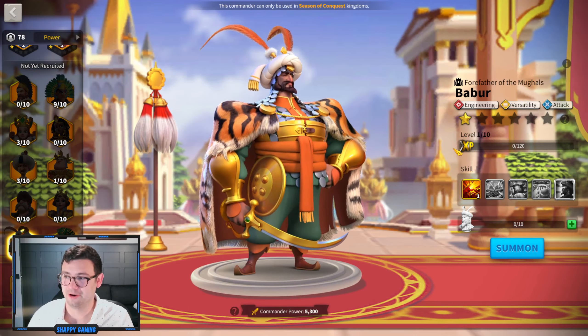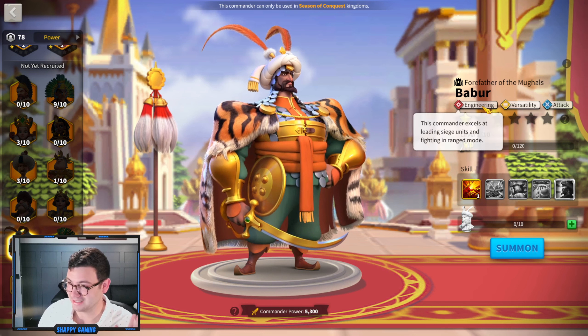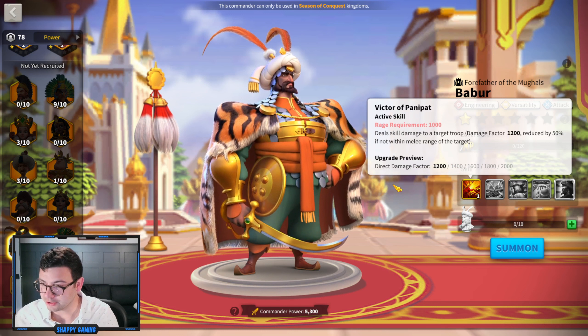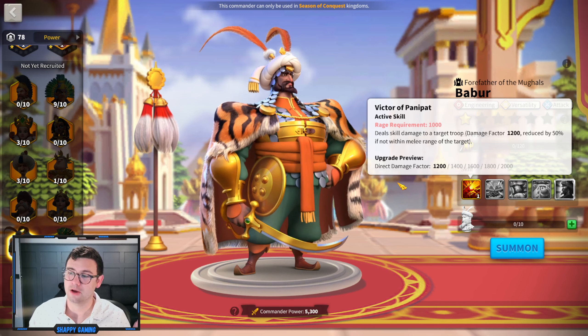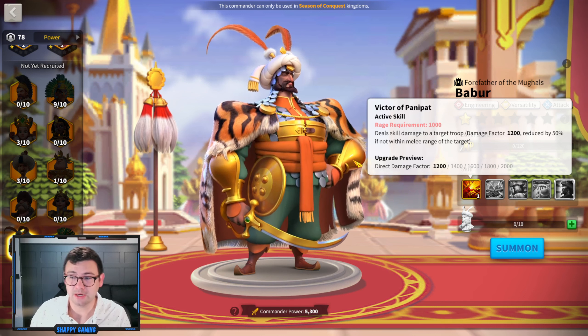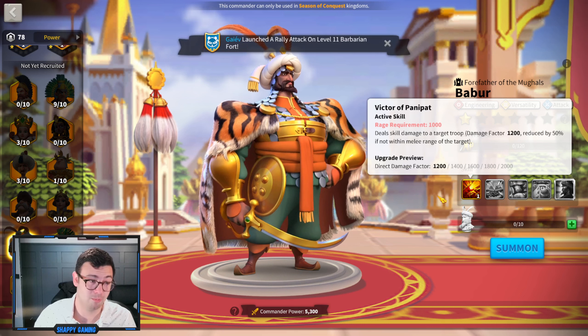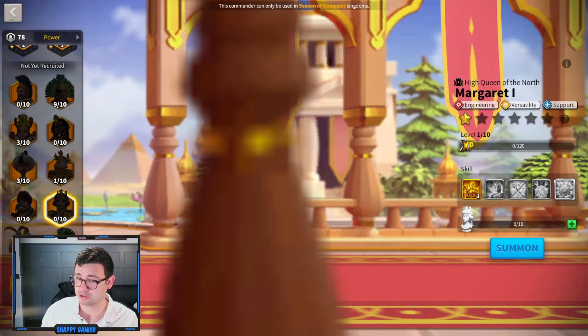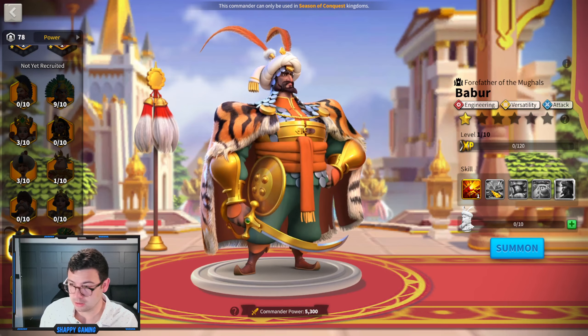On to our next commander, Babur — another engineering commander, which is fairly crazy to see happening in game. He deals skill damage to a target troop with a damage factor of 1200, reduced by 50% if not within melee range of the target. With these troops you don't want to be in melee range, so you're dealing about up to 1,000 damage factor, which is pretty big — way larger than what Margaret's dealing.